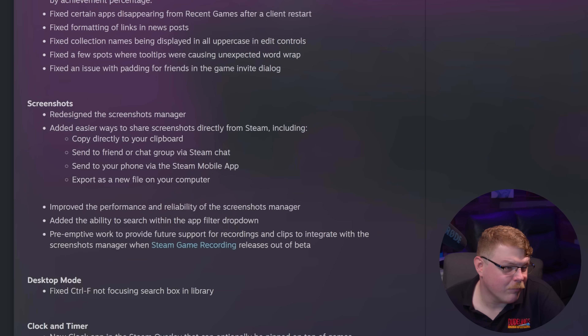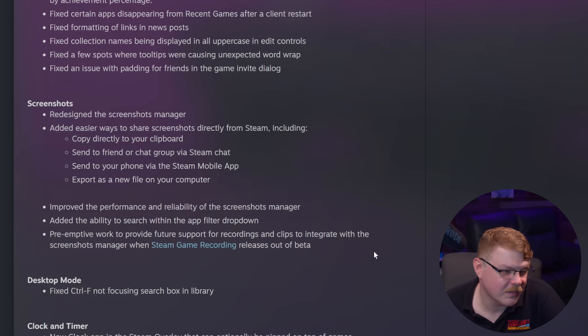For screenshots, they redesigned the screenshots manager and added easier ways to share screenshots directly from Steam, including copying directly to your clipboard, sending to a friend or group chat via Steam chat, sending to your phone via the Steam mobile app, and exporting as a new file to your computer. They've also improved the performance and reliability of the screenshot manager, and added the ability to search within the app filter dropdown.